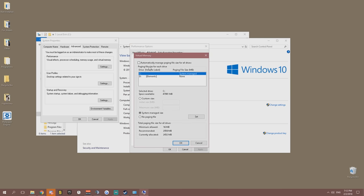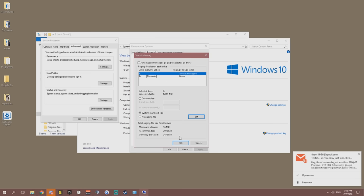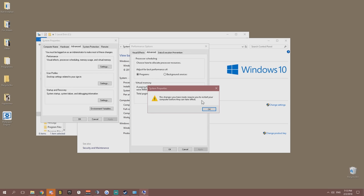Under Advanced, go to Virtual Memory and hit No Paging File, then reboot. After rebooting, go back in, select your C drive, choose System Managed Size, and hit Set. The system will manage the best paging file size. You can also do this for drives D and E if you have games stored there. Changes require a restart to take effect.